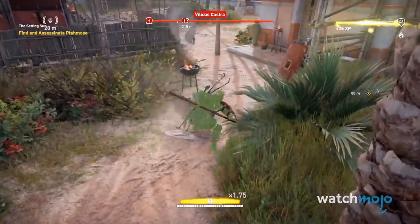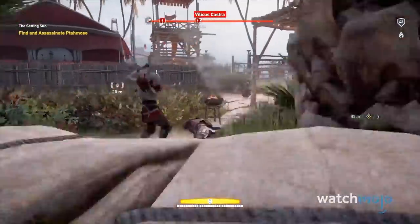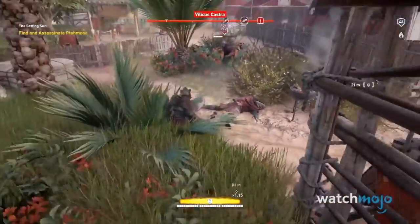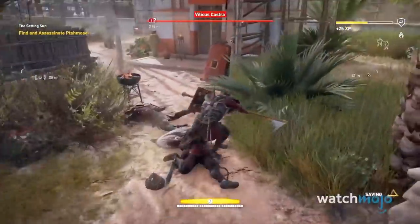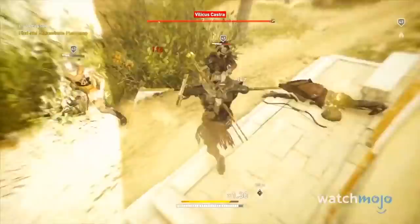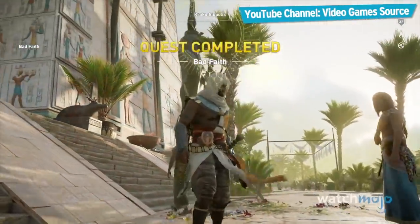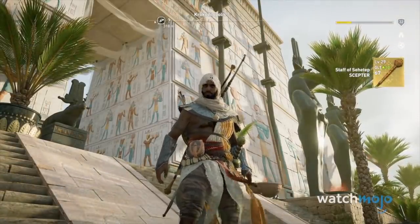It comes with a base 226 damage and can be upgraded to deal out 363 at its max level of 55. It's the perfect weapon for dealing with crowds of enemies, thanks to its long range, potential to cause bleeding, and its health on kill passive. All you have to do to get the staff is complete the level 29-rated Bad Faith sidequest, which is accessed after you complete the Jaws of Sobek.